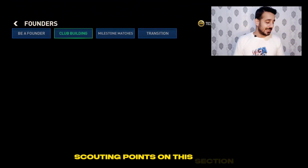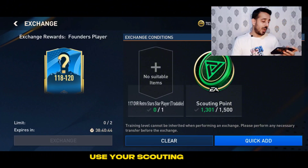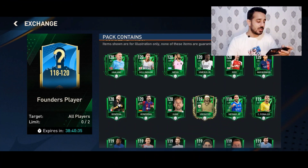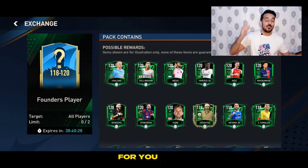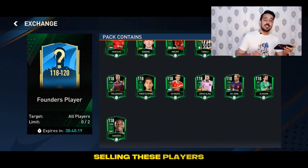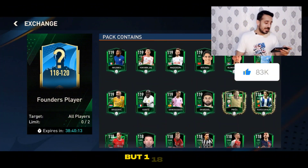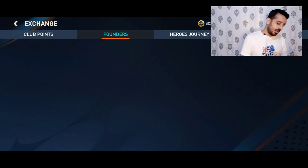If you don't want to spend scouting points on that section, you can use the exchange. Using 1500 scouting points and a 117 Henry — which costs around 1.27 billion — you can pack a 118 to 120 overall player. If you pack a pioneer player like Haaland, Bellingham, Messi, or Ronaldo, that's a bonus — it boosts your squad this season and next season. Non-pioneer players can be sold, and 118 to 119 overall players sell quickly.